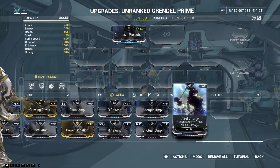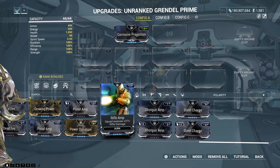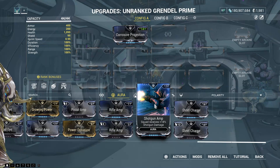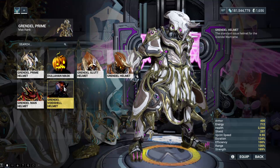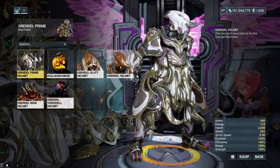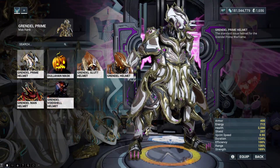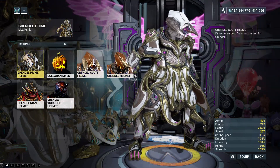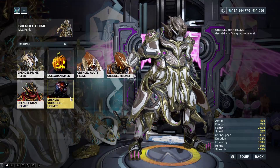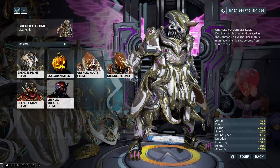Same goes with steel charge - it increases melee damage. Actually, the squad receives 18% extra damage - I was wrong. As for the rest of the build, if you were running a Grendel, you pretty much have a build set up for this anyway. Since everything about him basically comes down to looks - in your opinion, what looks better? His normal helmet, his alternate helmet, his prime helmet, his deluxe helmet, or his void shell?